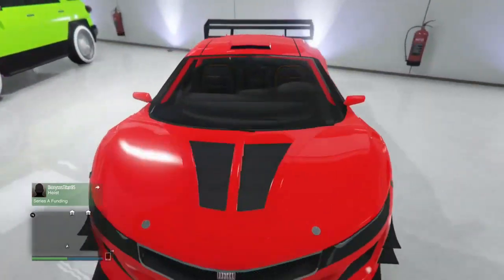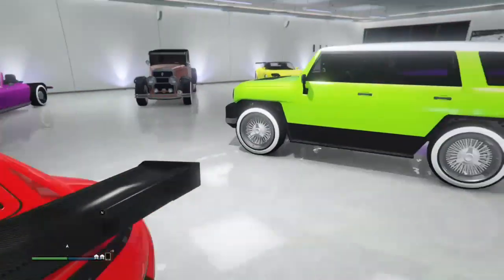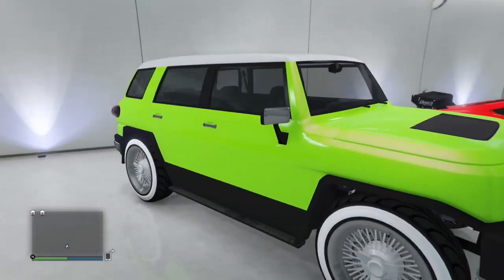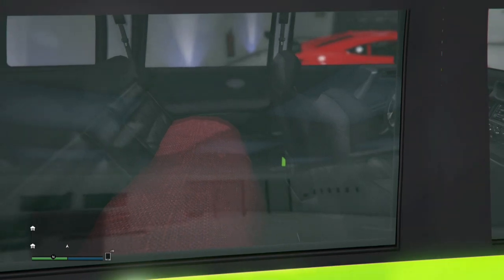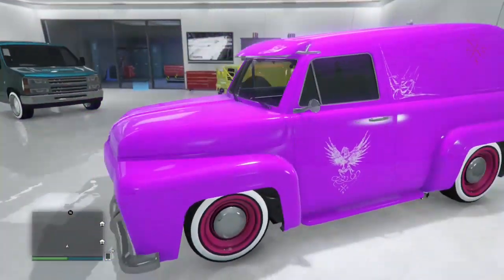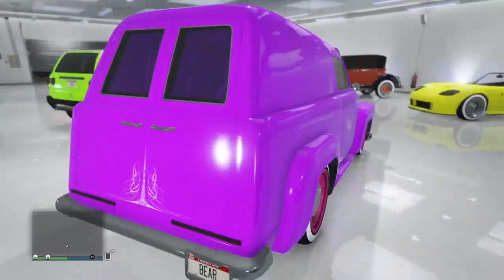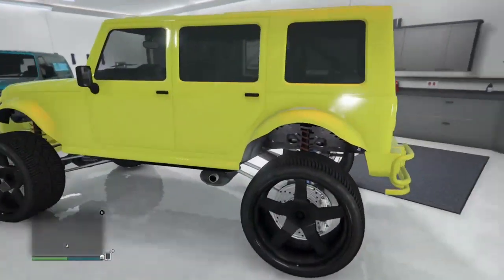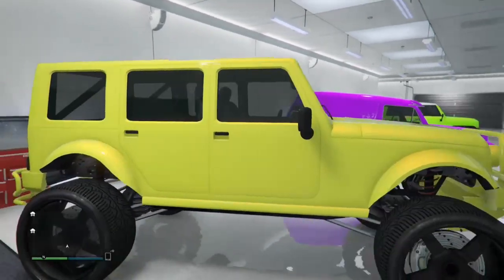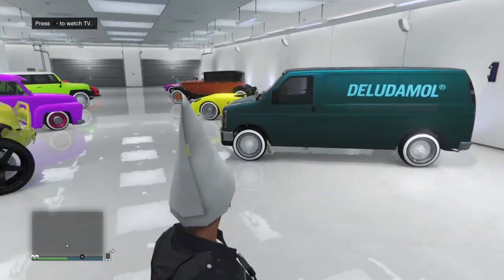Over here we're going to have the red Jester with the sport wheels, got the North Yankton plate. Here we go with BJ Michael's car — got the little body bag on the back. This is a sick, nice color — I like that color a lot, shoutout to my boy Prox for that. Here we go with the Slam Van, got a bright purple color with the pink low rider rims and the North Yankton plate. And here we go with the Mercenary Jeep with no bars, complete roof off, complete back off — got the North Yankton plate.